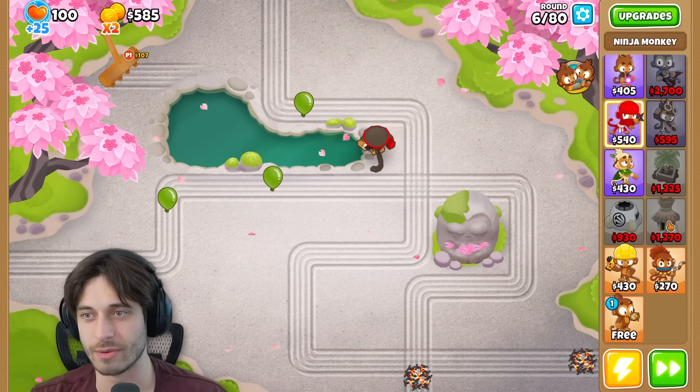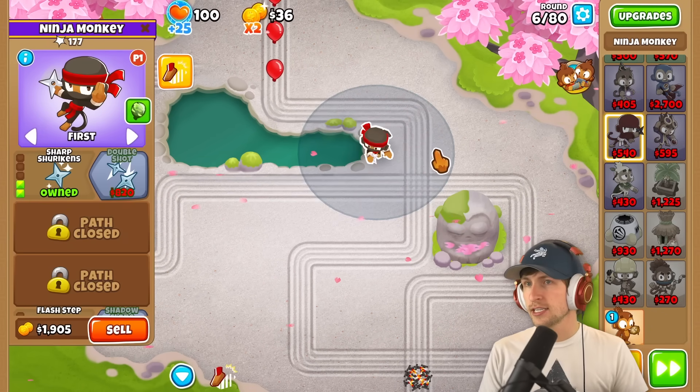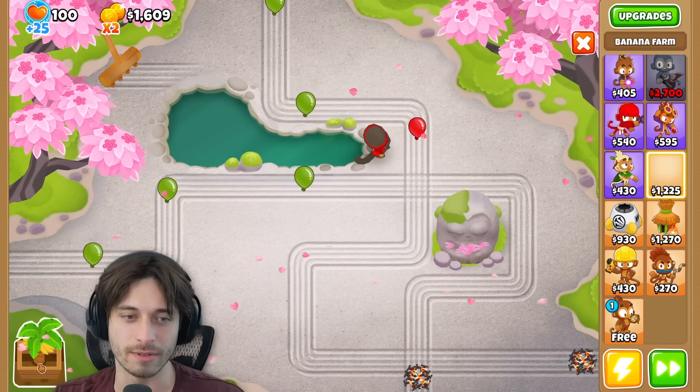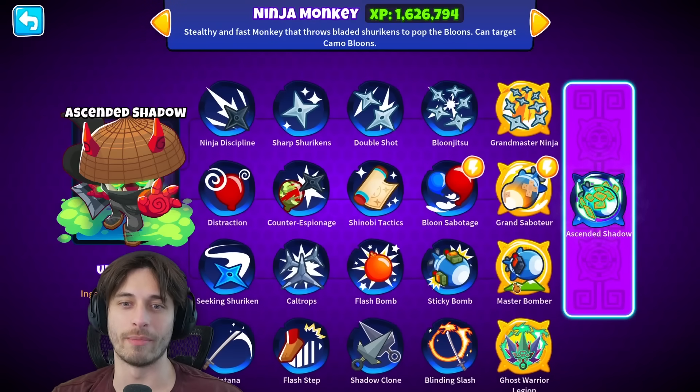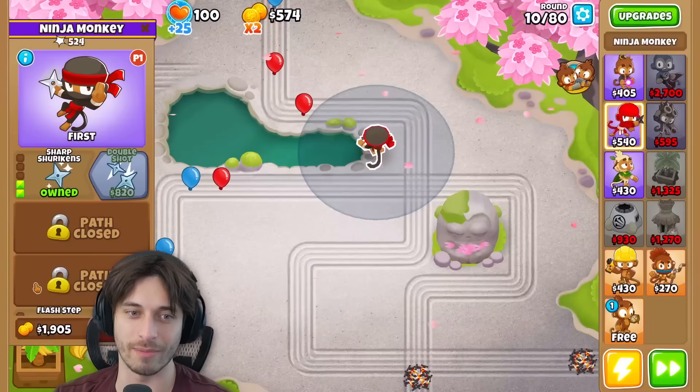I gotta start working on money. I'll send you some money. I'm getting a farm down because we're gonna need some money. How much is the T5? Like 40,000? Oh, never mind. I was clicked on Ascended Shadows — I was clicked on the Paragon.